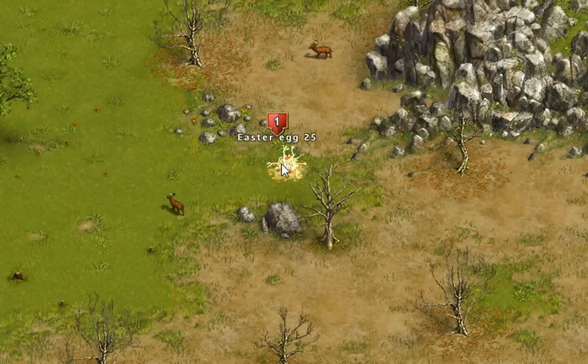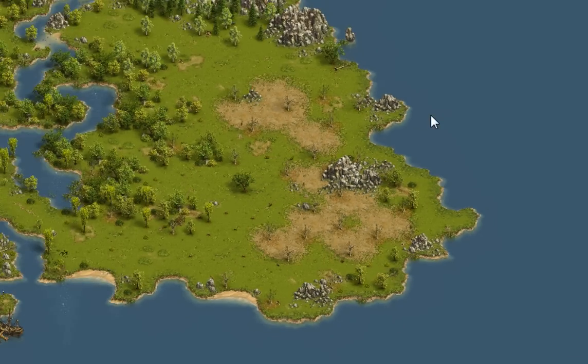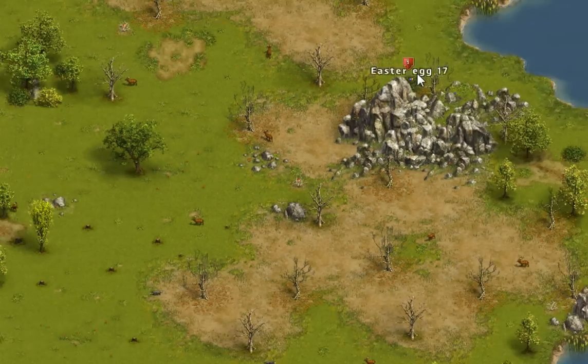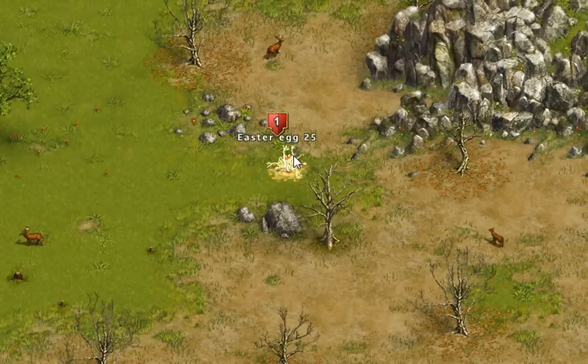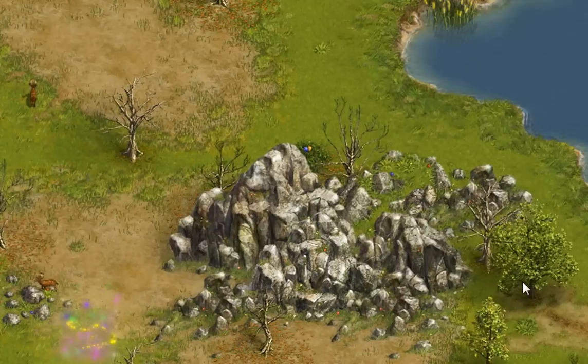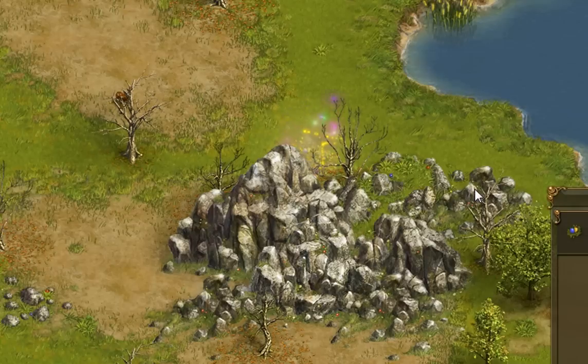Egg number 25 is located west of this small pile of rocks on the east side of the island. Egg number 17 is located right above egg number 25, so they're right next to each other.